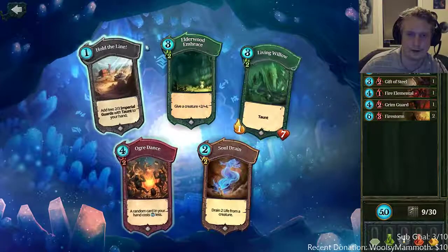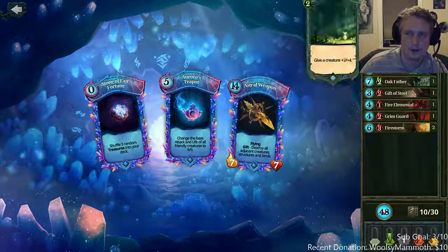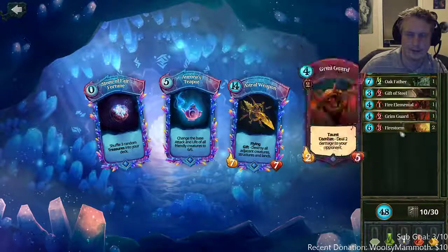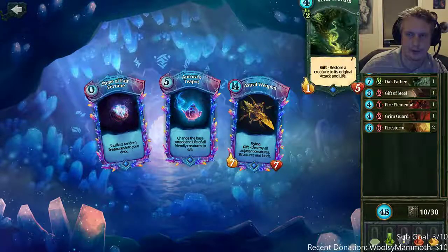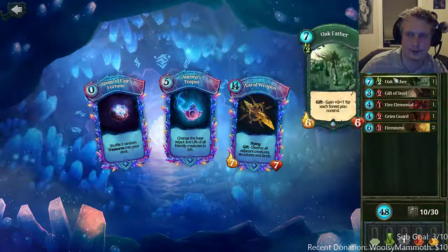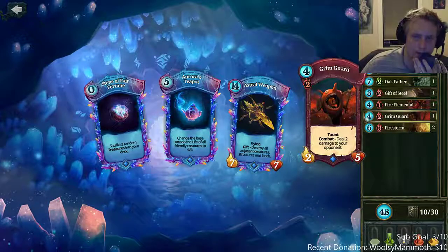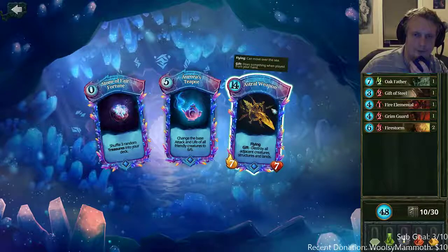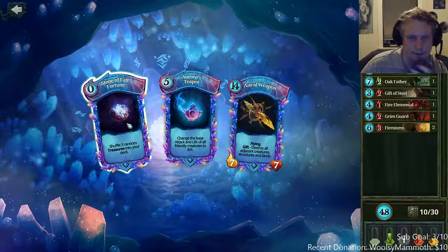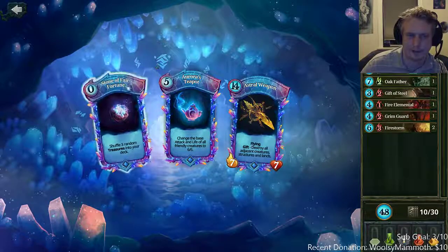You could get teapot if you know you're going to have a lot of little creatures, but so far all our creatures are pretty big, so teapot's not going to help us that much — it only really buffs voice of truth and grim guard. I don't really like stone of fair fortune because you don't know what treasures you're getting and you could take like five turns to draw one. I think we can get an astral weapon here.